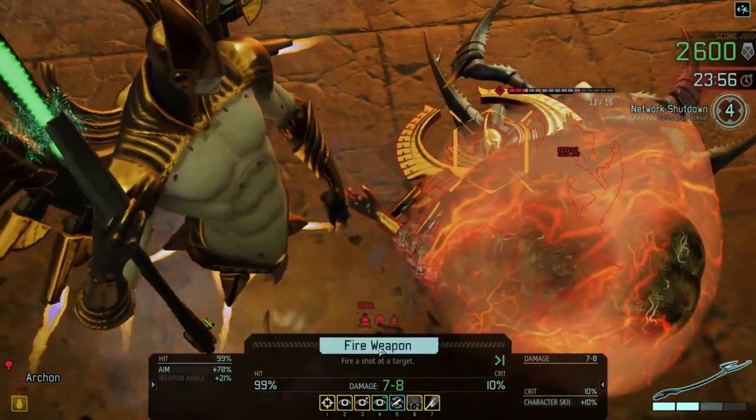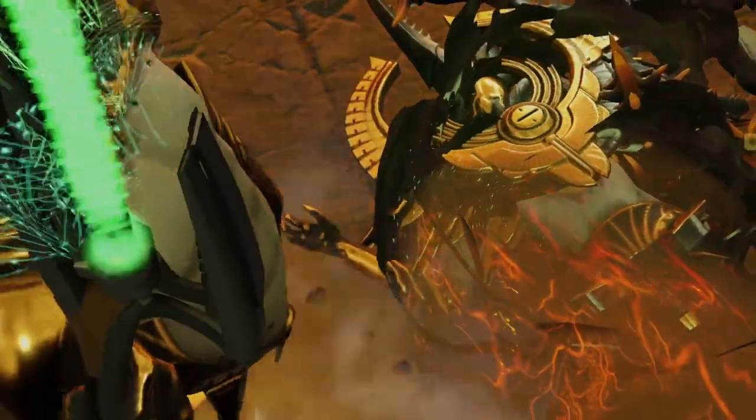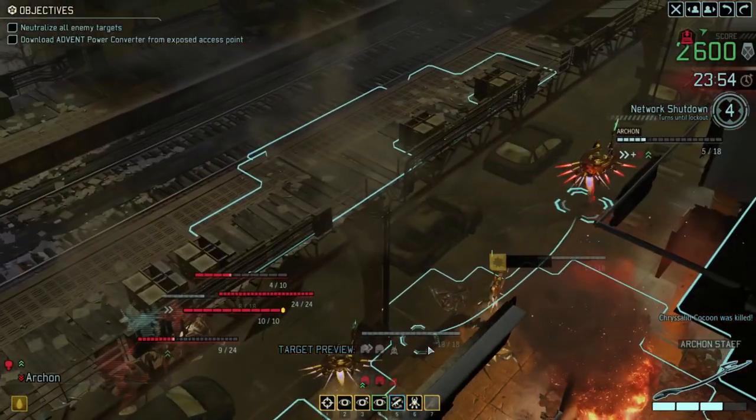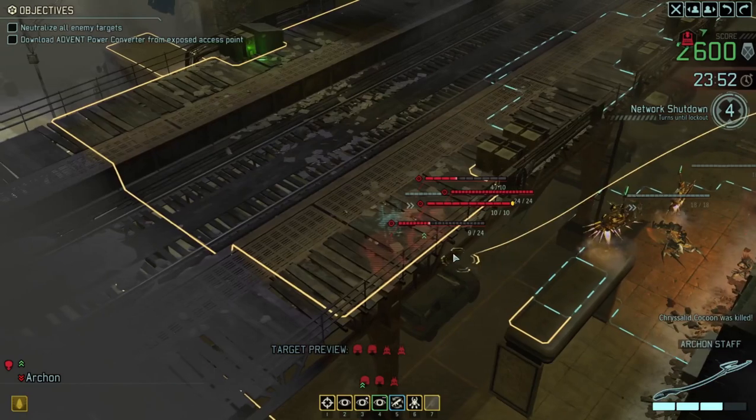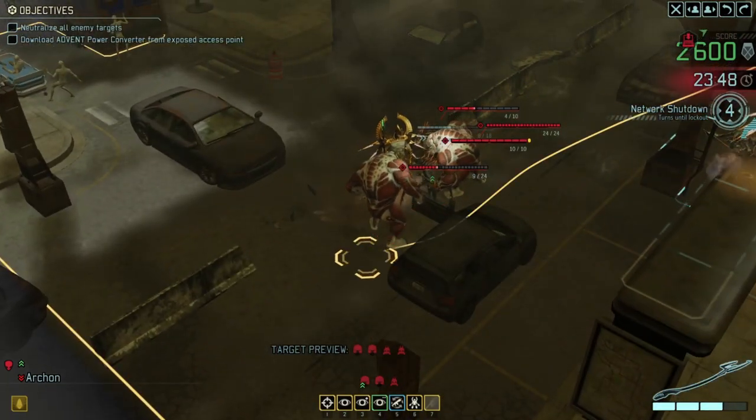Let's just shoot it. We got a crit — so that's now dead. We're not going to get any more chrysalids spawning from there. Unfortunately we have another poisoned one over here, which is awkward.